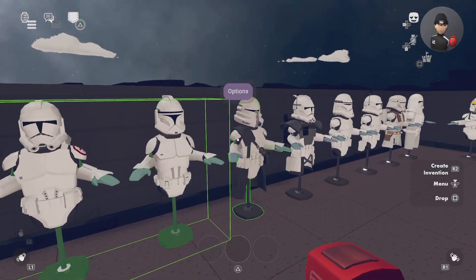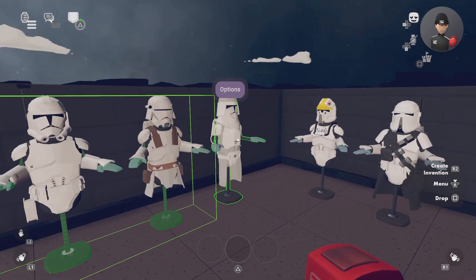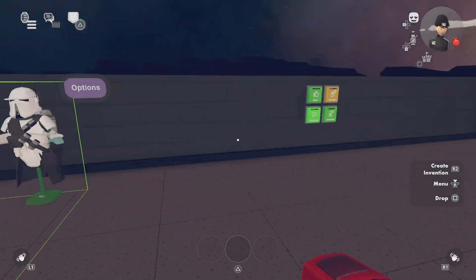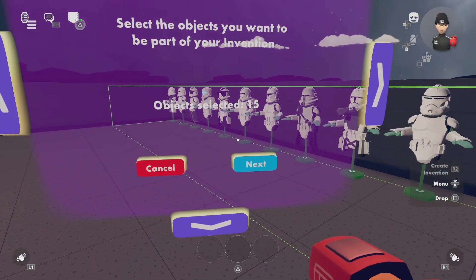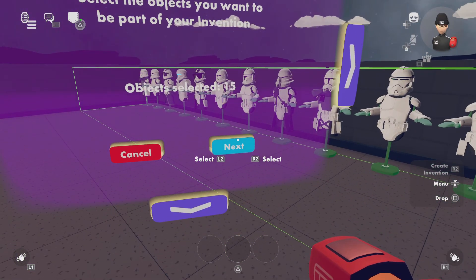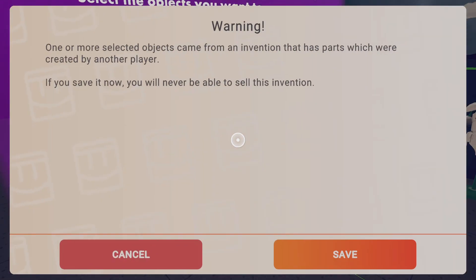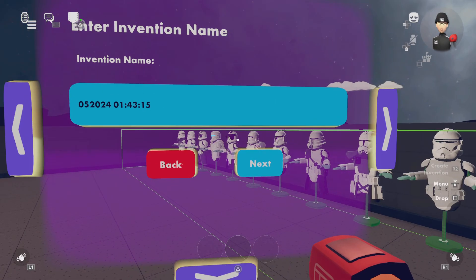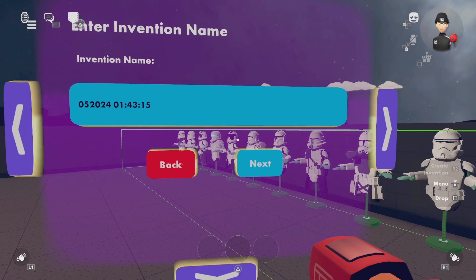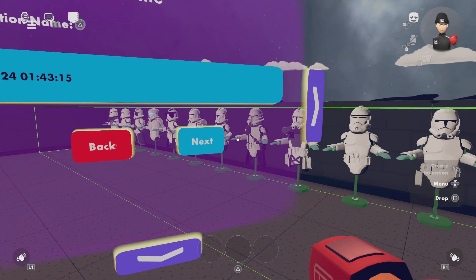You want to select the outfit you want. I'm going to make an invention of all these outfits, so let's do that real quick. Once you're done, make sure to check how many objects you've selected, then click Next and accept the warning.